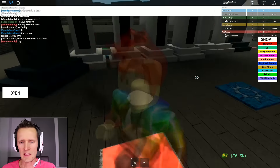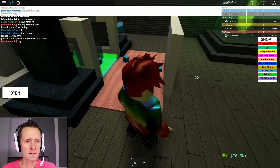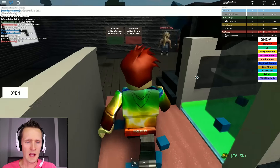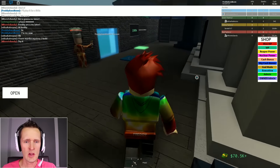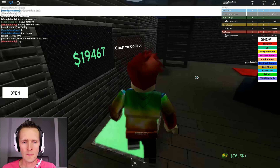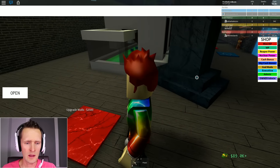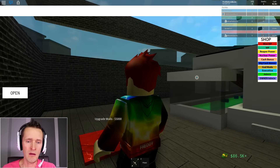I guess I just have to keep on upgrading. These bullets are shooting like crazy - I think it's hurting my feet. It's actually hitting my feet. I'm gonna go to the second floor and collect the cash. Upgrade walls - should I? It's only one thousand, then two and a half, then five.